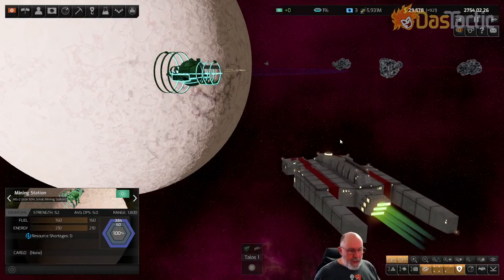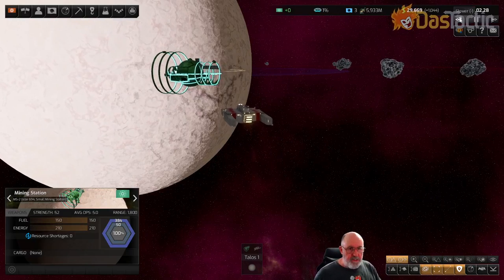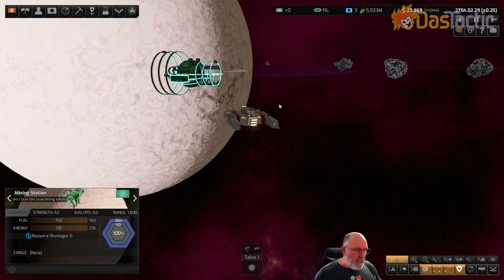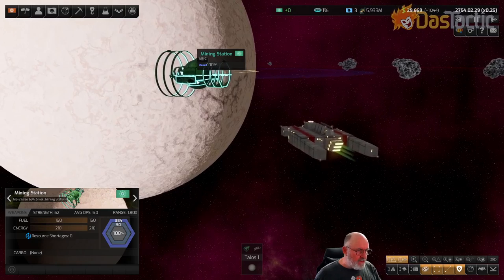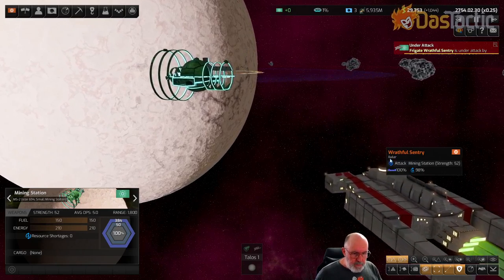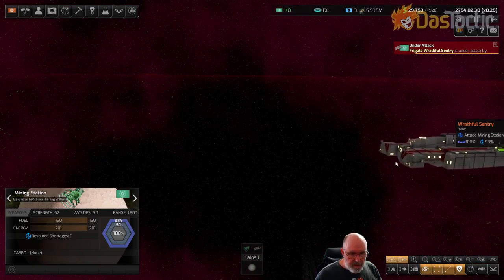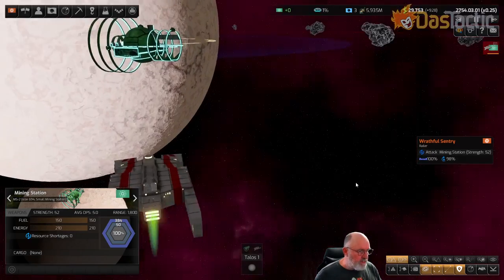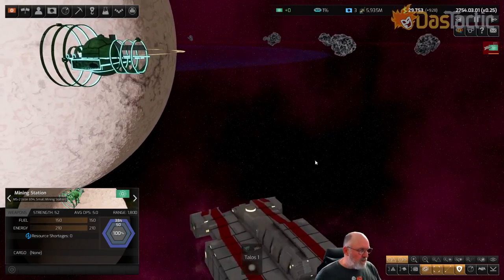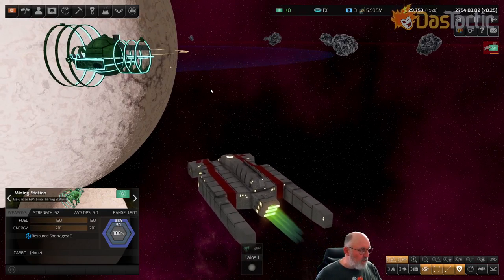Welcome to this episode on rail guns. We're going to watch a Mortal Frigate go in and use the rail guns, attacking a Harkonnish mining station. We've got three medium rail guns on this particular ship, all across the front. We'll see it fire very soon.